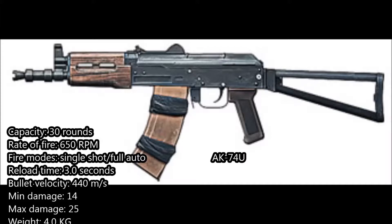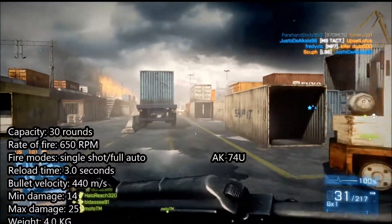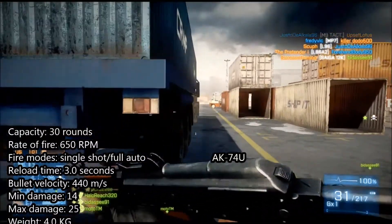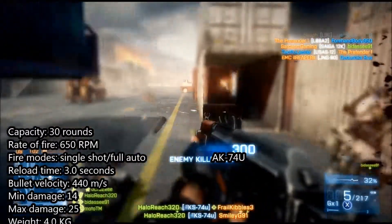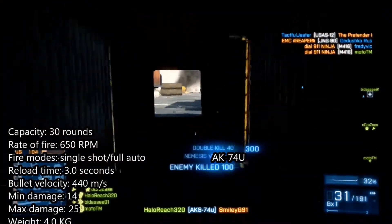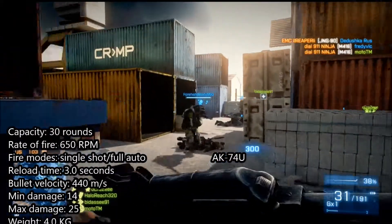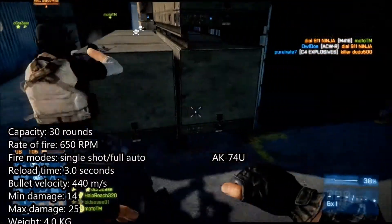We've got the AK-74U, which is my personal favorite in Battlefield 3. For this weapon, the magazine capacity is 30 rounds, the rate of fire is 650 rounds per minute, and the fire modes are single shot and fully automatic. The reload time is 3 seconds, the minimum damage is 14, the maximum damage is 25, and the weight is 4.4 kilograms.